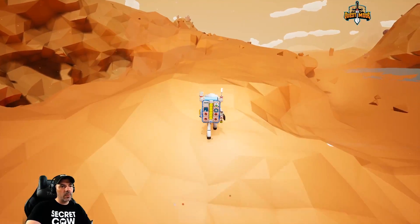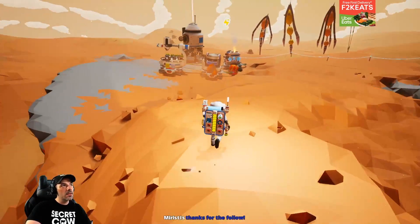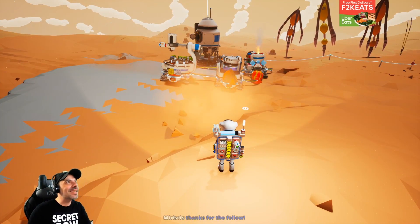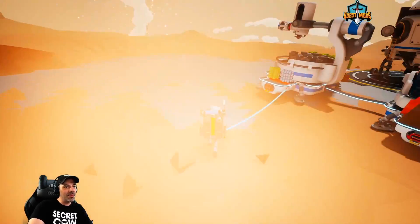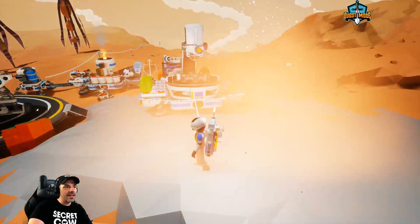Let's go back to where we were earlier just to make sure there's nothing that we missed. Welcome, chosen one — Maristis, thank you so much for the follow, welcome to the squad, enjoy your stay. Pull up a chair, relax — playing some Astroneer here today, hope you're enjoying the show.